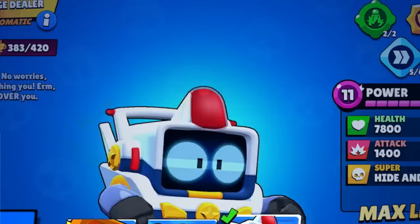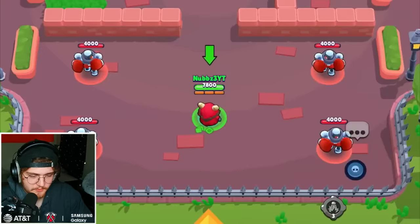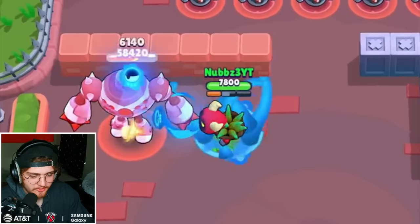we have specifically Crimson RT. Patrol RT and Normal RT do not work for this, but this is actually broken. For some weird reason, when you attack with Crimson RT, it uses the super attack as well,